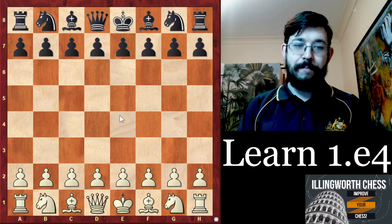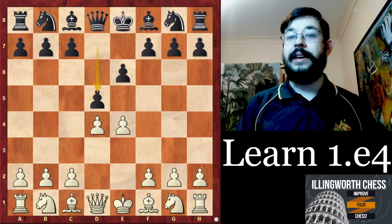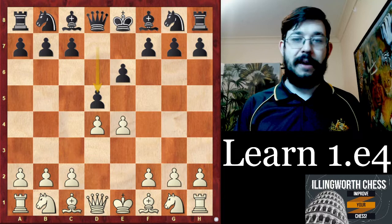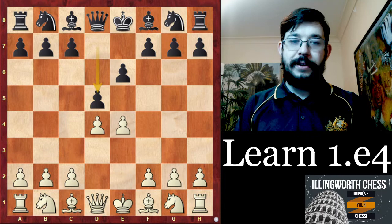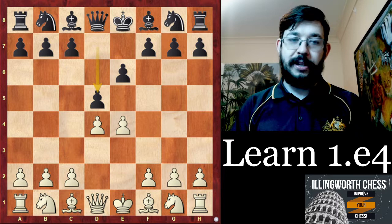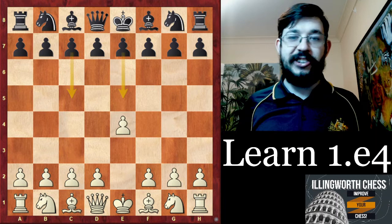On that note, let's move on to the next possibility at black's disposal — the line you'll face I think the third most often after the big two of e5 and c5: the move e6, the French Defense. For some of these lines this is where we go a bit more advanced, and there are some lazy approaches available where you can just start playing and build experience as you go. So I'm going to divide this video into two parts — this is 'Learn e4 Part 1,' where we looked at e5 and c5. In Part 2, I'm going to look at all the remaining moves where black doesn't play e5 or c5. I'll see you guys in Part 2 — good luck playing 1.e4!